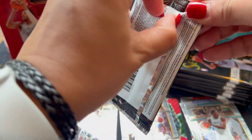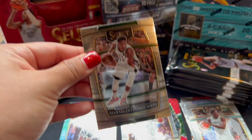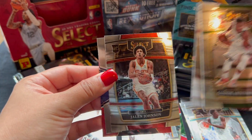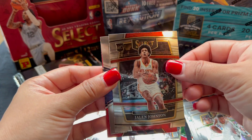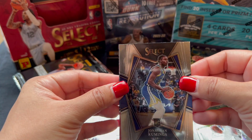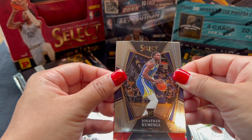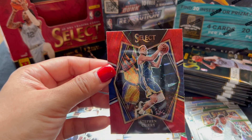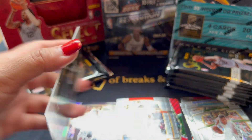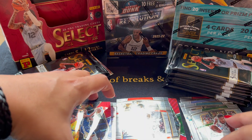Third pack — I'll skip the bases. So we have Giannis, Adebayo, Jalen Johnson. Alright, our Premier — JK. Nice. And our Red Wave is Warriors — Steph Curry! Red Wave. Nice! Scotty Barnes. That's a good pack.